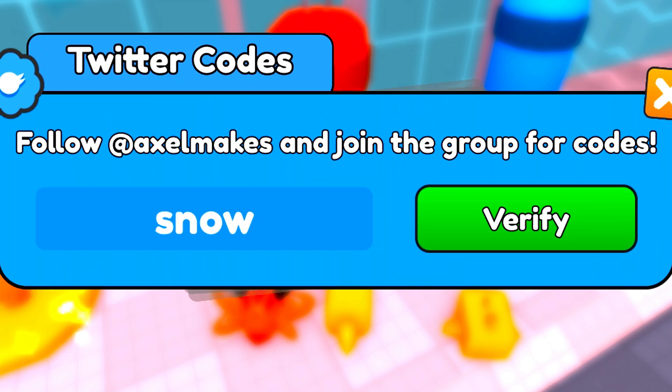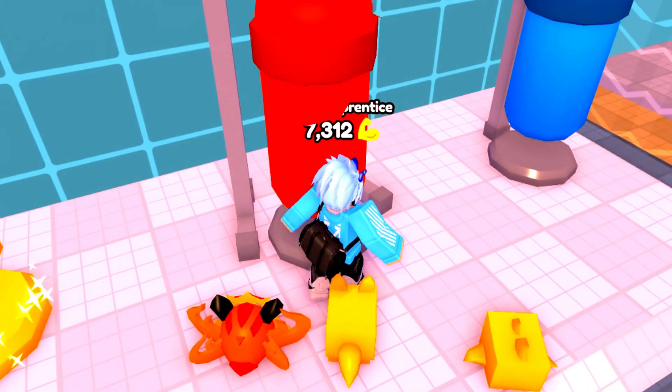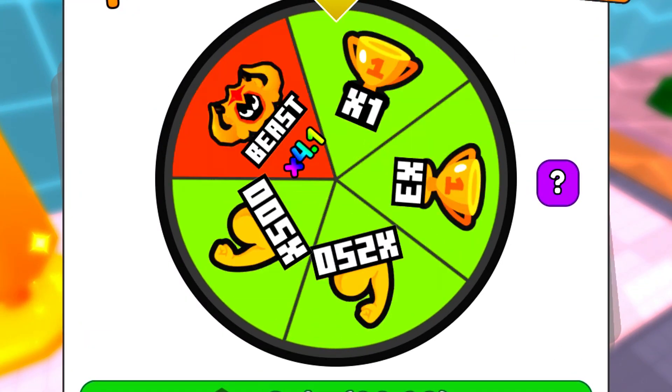Let's redeem the rest of these codes. After the code 'easter', we've actually got the code 'snow' — redeem that code in exactly how I put it in, that code helps you out a ton. We now got another code which is going to be the code 'secret' — redeem that one in. We also got the code 'roblox', it's kind of a weird code but make sure you redeem that in and it should be working. We also got the code 'noob'. These codes are really overpowered.